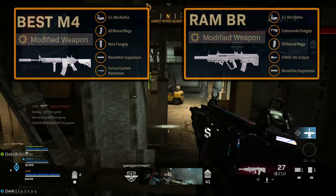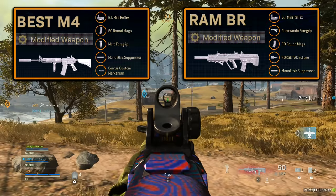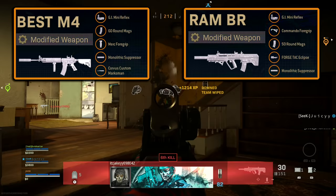Since most people only click on the video for the class setup, here they are. The best M4 class setup I prefer is the GI Mini Reflex, the 60 Round Mag, the Merc 4 Grip, the Monolithic Suppressor, and the Corvus Custom Marksman. For the RAM 7, I use the same GI Mini Reflex, the Commando 4 Grip, the 50 Round Mag, the Forge Tac/Tacky Clips, and the Monolithic Suppressor. If you want to drop the optic, you could swap it out for Stippled Grip Tape, which improves aim down sight and sprint-to-fire speed.